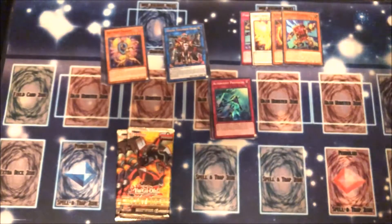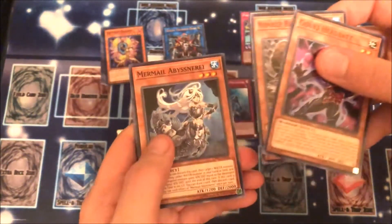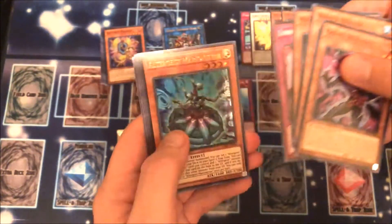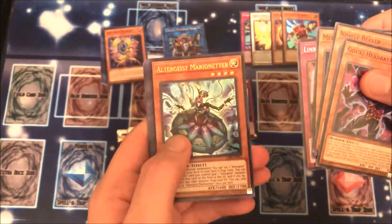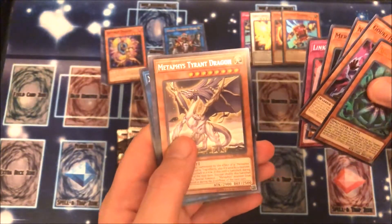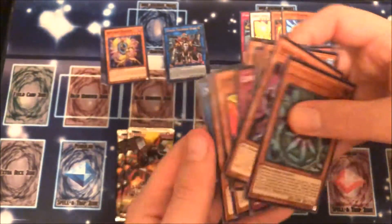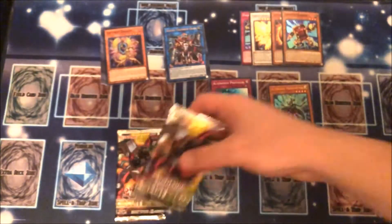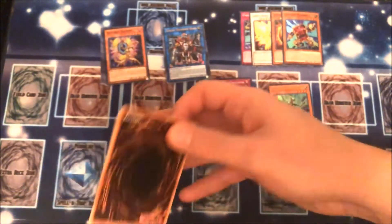Alright. Mermail Abyssnieri, Link Restart. Oh nice, we have Altergeist Marionetter — Ultra Rare. Really cool. And Metaphys Tyrant Dragon. That's awesome. And those Crawlers seem pretty cool too. I think I could probably put together, like, a budget deck — that'd be pretty neat.